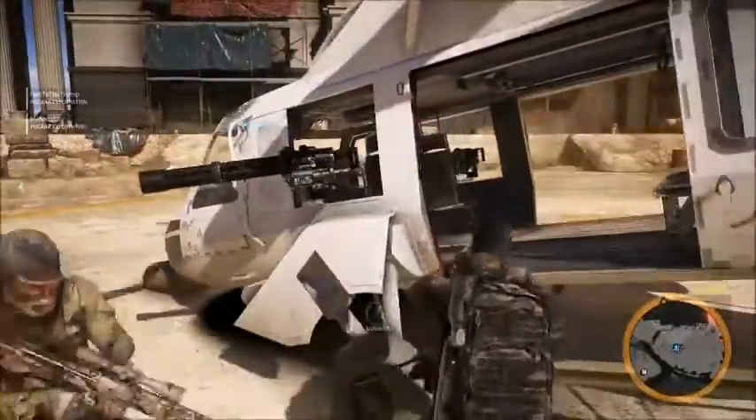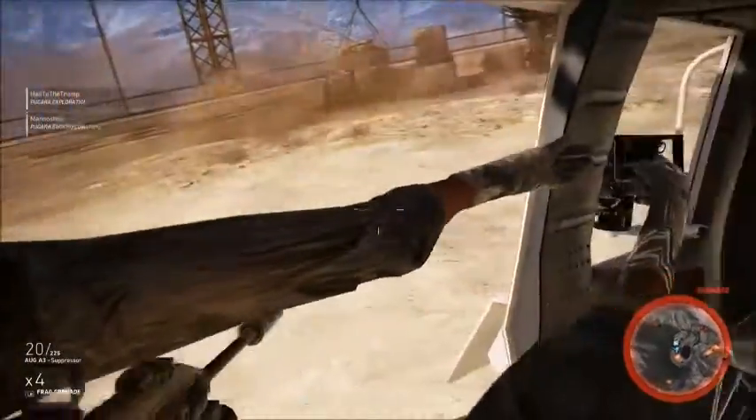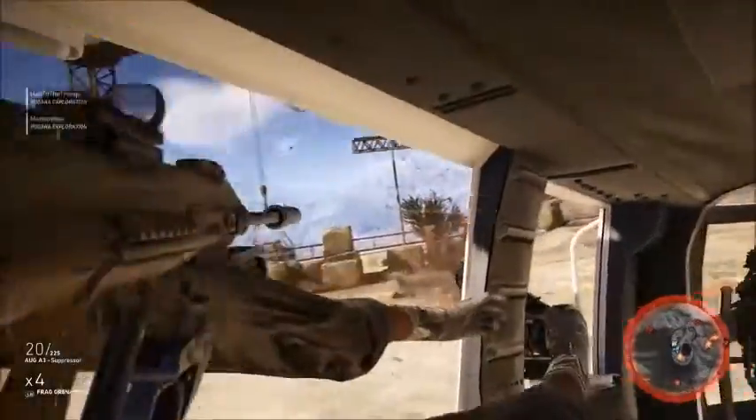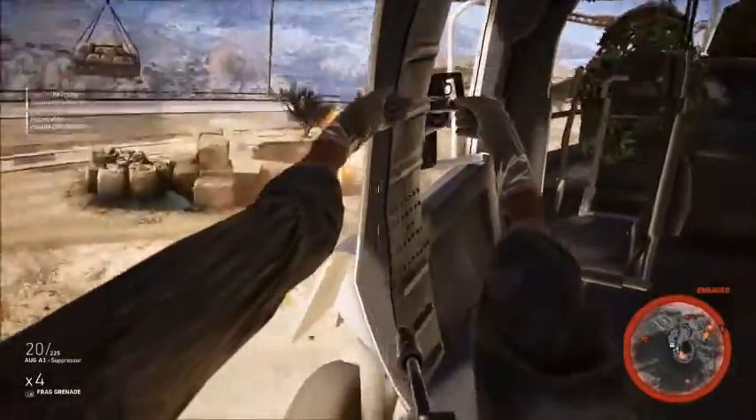So basically you just need a vehicle that has a turret where you can switch your seat. In this case we've got a helicopter here, and you can see our arms right now — they're all messed up like we're Fantastic Four, the elastic guy. I forget his name. Good character I'm sure.